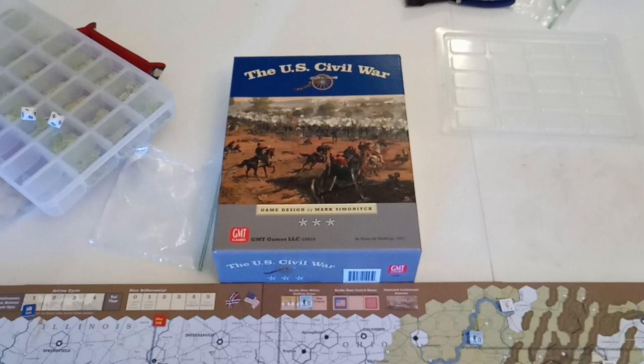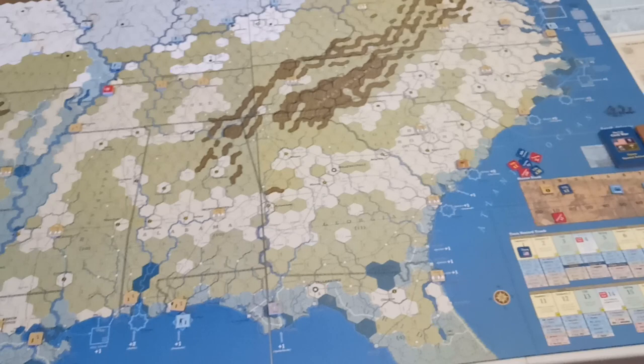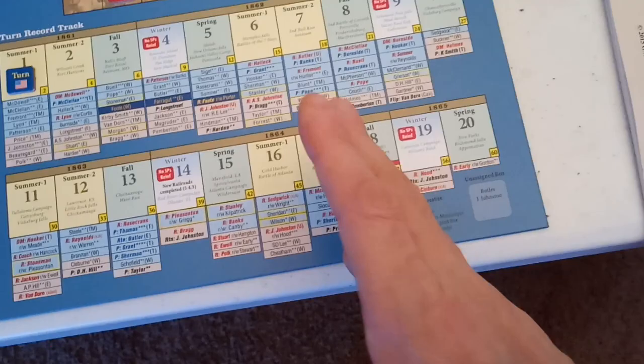Alright, the U.S. Civil War, published by GMT, designed by Mark Semenich. We're going to be playing this. I'm going to be playing the full campaign, starting off in 1861, going up until possible turn 20, which would be 1865.